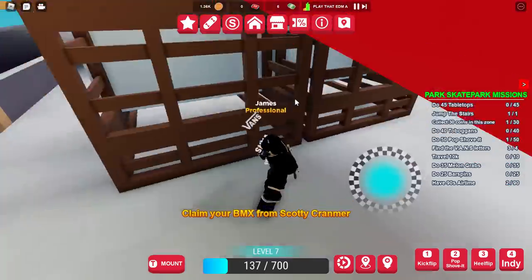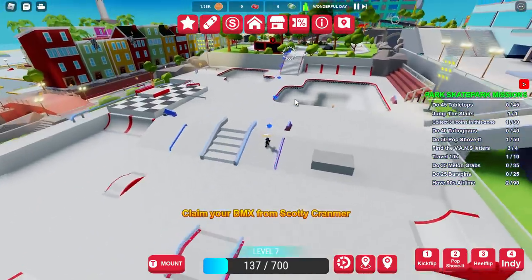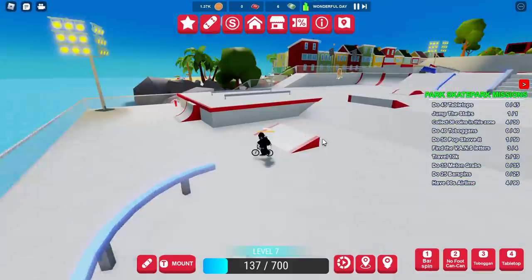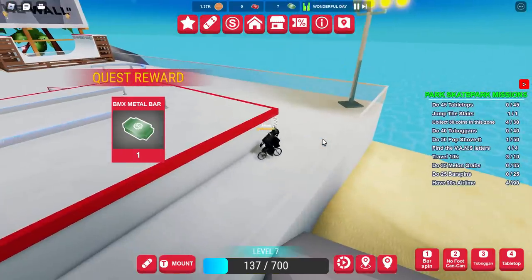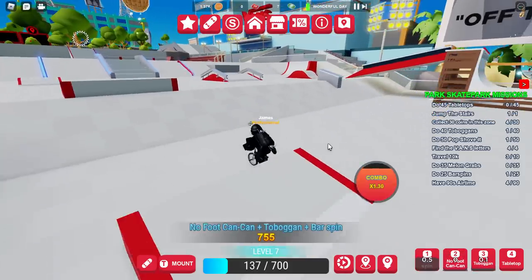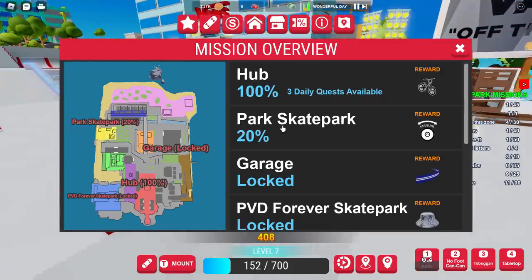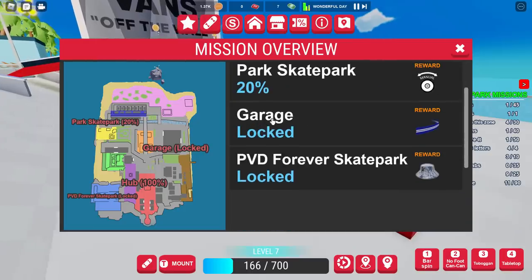There's an A hiding under that ramp. The V is down near the ocean — that's all the Vans letters. Also don't forget to talk to the NPC over here — he gives you a BMX, and you'll need it to do some of the other tricks like bar spins. Start spamming one, two, three, and four for the trick missions. It takes a long time but that's basically it for the Park.